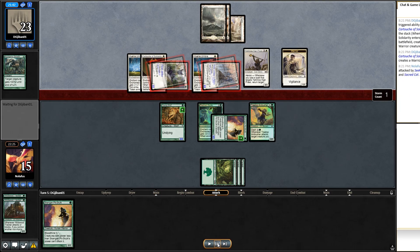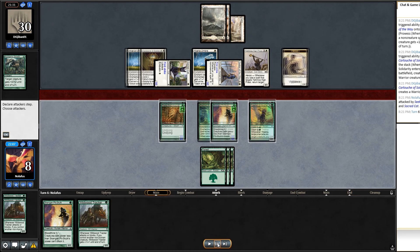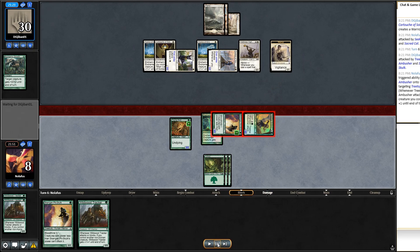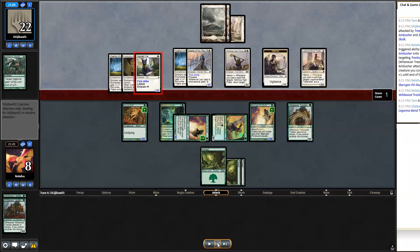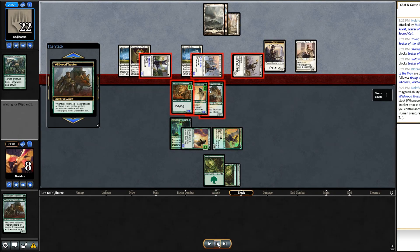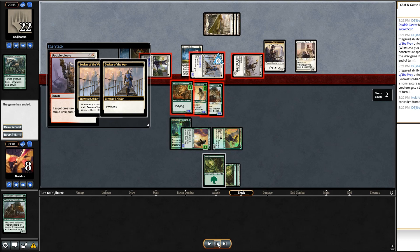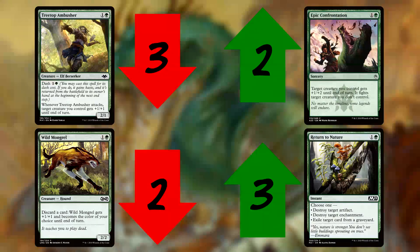I draw Wildwood Tracker — doesn't feel great. Last ditch effort I swing; they don't block and go down to a whopping 22 life total. I play Pit-Skulk, Wildwood Tracker, and pass. They play Trailblazer, make a full swing with vigilance, and I triple-block the Seeker of the Way trying to get the Hyena Umbra off it. They have Double Cleave — doesn't matter. I scoop it up. They gained so much life it was ridiculous.